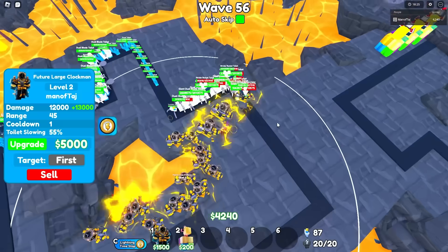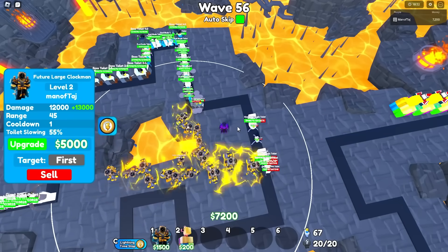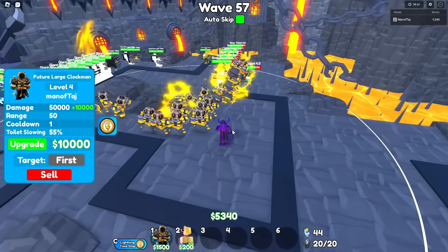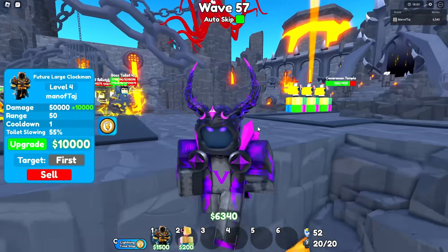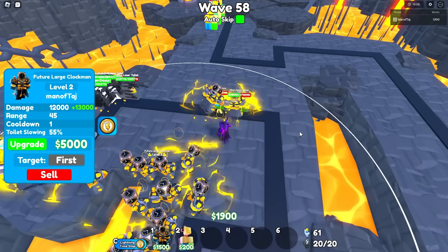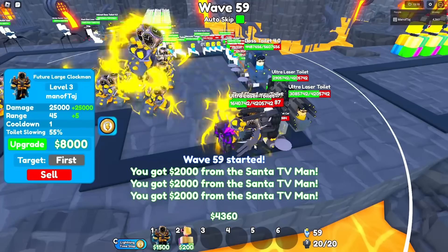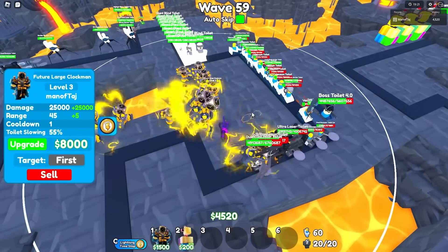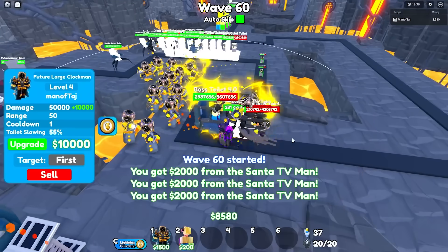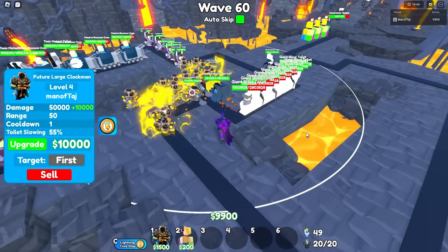Some stuff is kind of getting far now, but this thing is actually really good — wave 56. Whenever it does that green attack it literally takes out all of the low health toilets. It does 500,000 DPS every single time it does that green attack, and it damages every single toilet in range. This thing is definitely really good. Unfortunately I don't think I'm going to be fully maxed out. Here's the ultra laser toilets we lost to last time — let's see if we can get them. There's still so much health left — we need one or two green laser attacks. Just one unit left with 1 million health — and we got them!